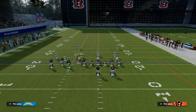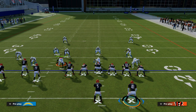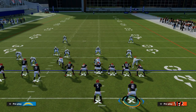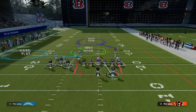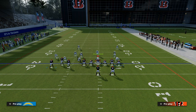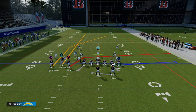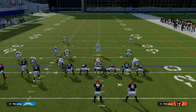The setup we're going to utilize: we want to make sure our bunch is to the wide side of the field. If we're on the right hash mark, we can call it normal; if we're on the left hash mark, we might need to change where the routes are. We're going to streak the slot receiver, and the best route on the formation is this deep post route — it'll run about 15 yards. You can smart route it if you want, but I typically like to just let it run.